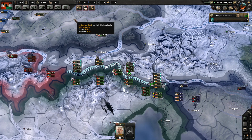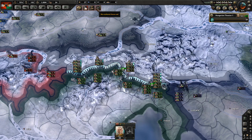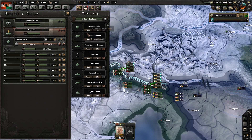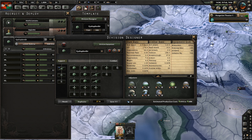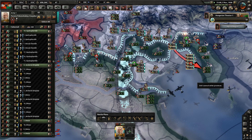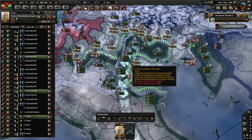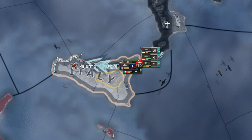Now that you are at war with Italy, just stand there and let them attack you — they will take massive casualties and you'll be fine. My defensive template is infantry with two artillery pieces and support artillery, nothing special. After a while the Italians will run out of men and equipment, and that's your moment to start pushing. It's very important that you encircle part of the Italian army and destroy it, then rush to Palermo so you don't get stuck unable to cross the sea.